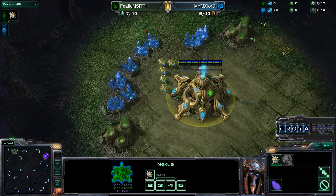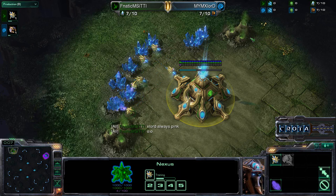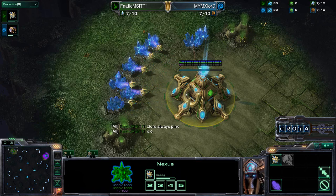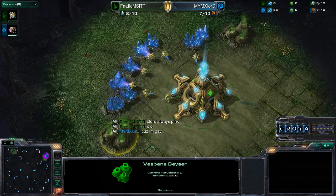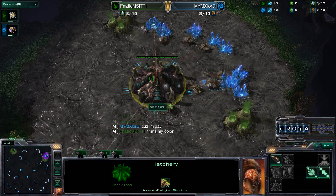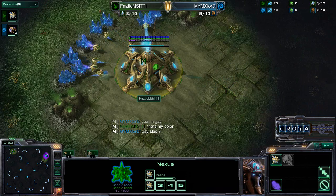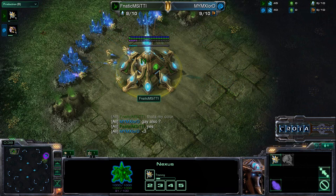Hello everyone, this is Crote giving you a shoutcast in a game between Fnatic's TT1 vs MYM's Xlord. Here on TallDareem Altar, we have interesting comments from the players. We have Xlord spawning as the Light Blue Zerg player on the top right hand side of the map, and TT1 spawning as the Green Protoss on the top left hand side of TallDareem Altar.